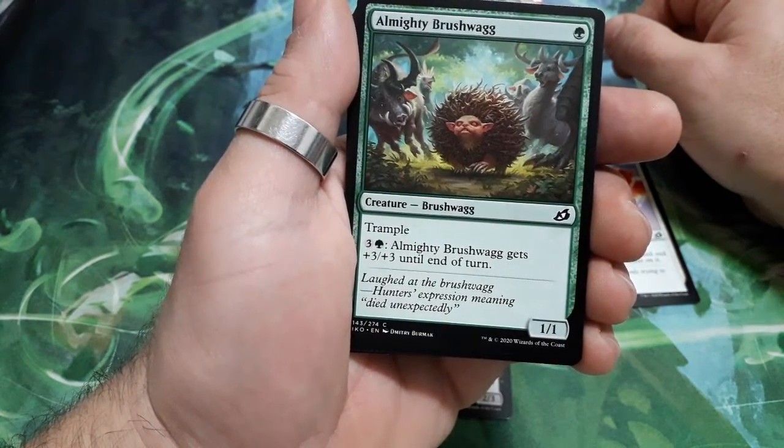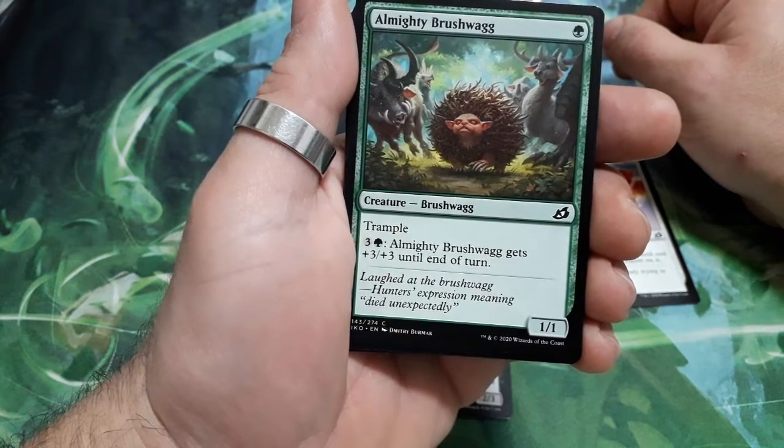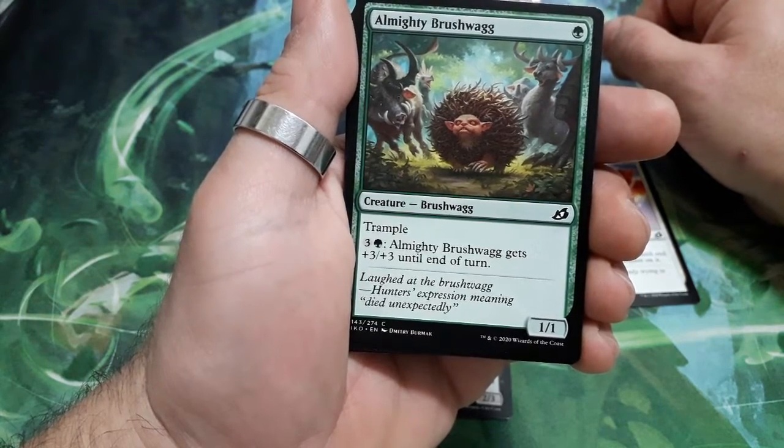Almighty Brushwagg, 1 drop. For 4, he gets +3/+3 until end of turn, and he has Trample. It is a 1/1.